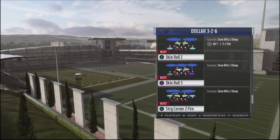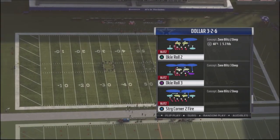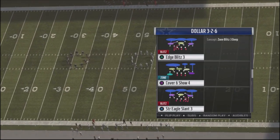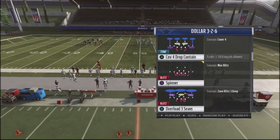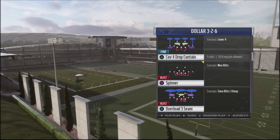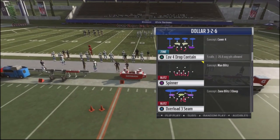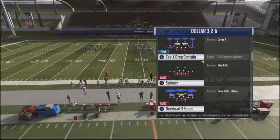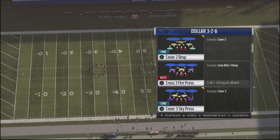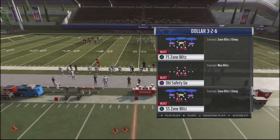This is a defensive scheme that I've actually developed that has dual edge pressure off the edges that you can jump into at multiple different types of formations. What's great about it is that you can use all different types of coverages to really mess up your opponent and make it very difficult for them to make reads. This defense includes a Cover Four Drop Contained, a Cover Four Drop — one of the better defenses in the game — it doesn't allow pressure up top, safeties are playing run fits. Some people just run Cover Four Drop the entire game. You've also got a Cover Three Sky Press and a Cover Two Drop as your base defense, plus different variations to give different shells against your opponent.